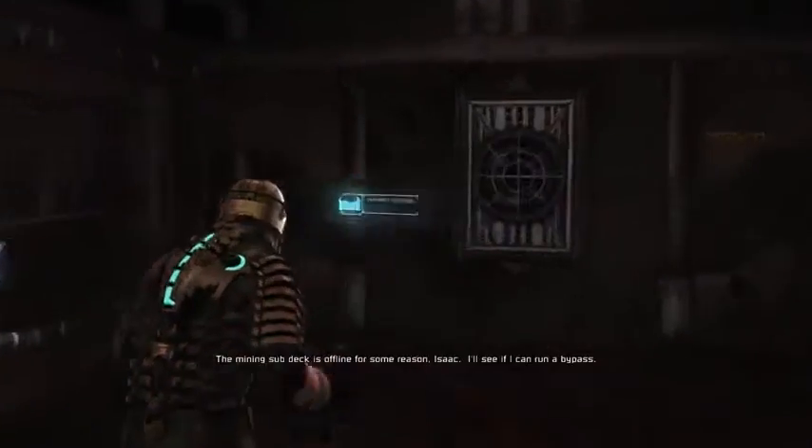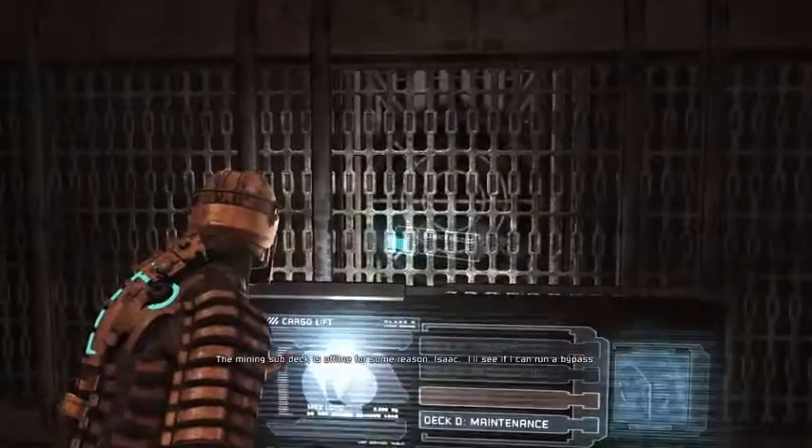So we have a mining access key. The mining subject is offline for some reason, Isaac — I'll see if I can run a bypass. Until that happens, we can't get down to the actual mining floor. We've got a whole bunch of shit coming in through the roof. Something already made it in.